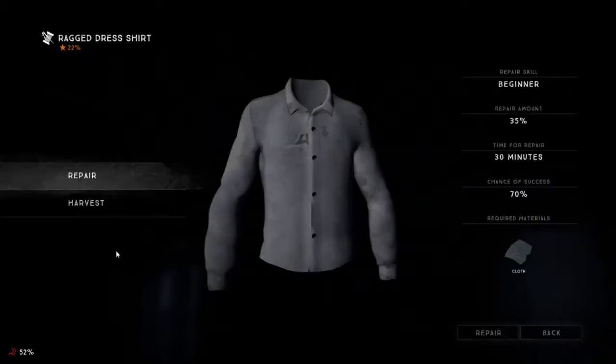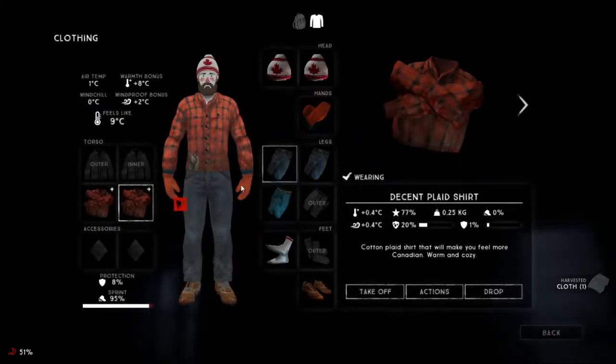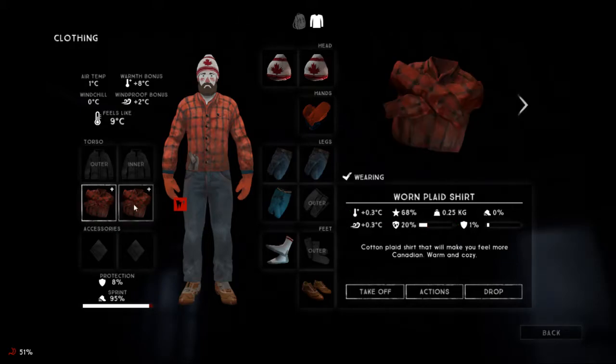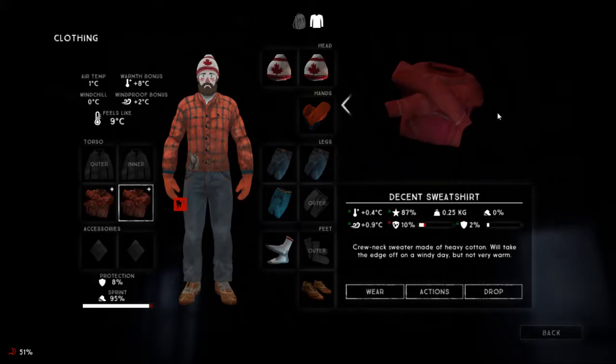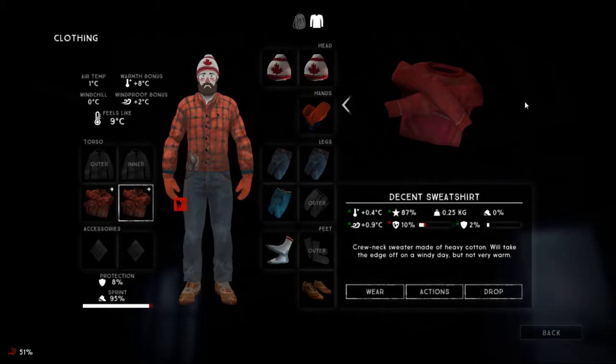So I have a T-shirt, I'll harvest this. The sweatshirt that I can wear is actually got better shielding, I guess, than the plaid shirt that I'm actually wearing, but it doesn't resist water as well. I have to weigh those two up against each other, but the wind resistance of this is actually quite better.